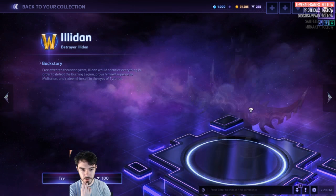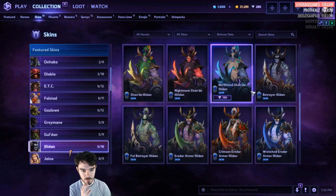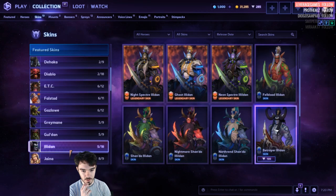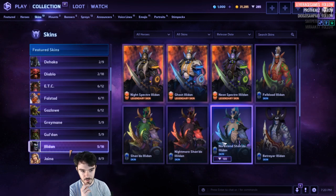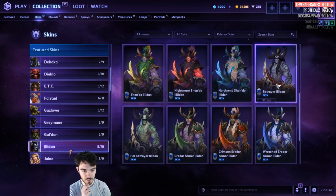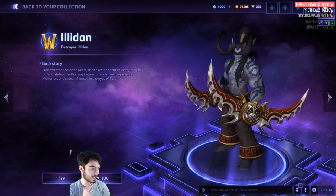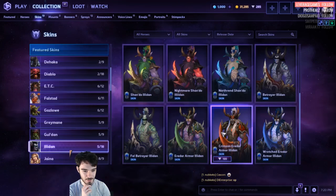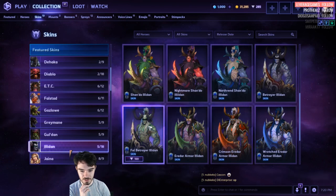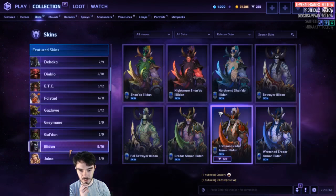Betrayer Illidan — this one's different as well. I'm pretty sure it's different. Now you can get Betrayer Illidan. I like this a lot. That's so good — that's like the Warcraft 3 Illidan right there, with the panda on it and everything. Got the Master skin, Fel Betrayer. I like this a lot — that's great for Illidan.